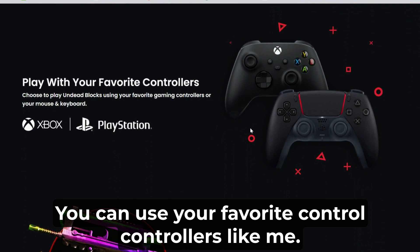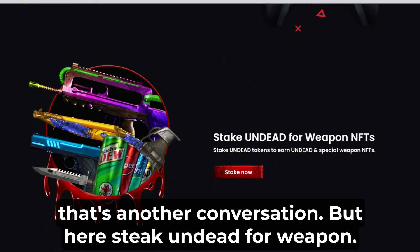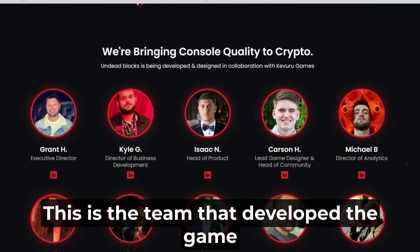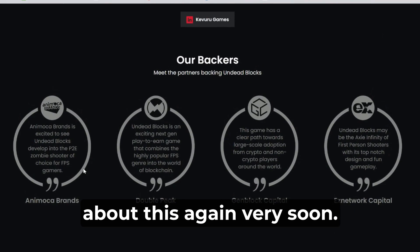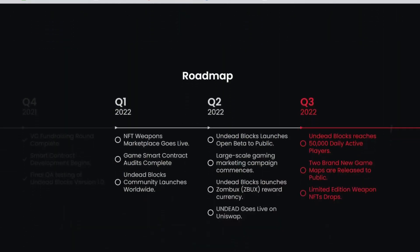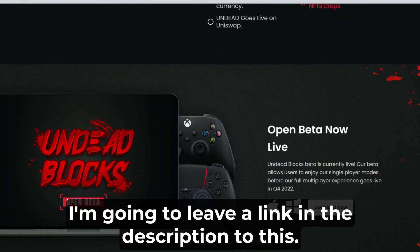Like me, I have Xbox controllers — I play Madden online, for those of you that don't know, but that's another conversation. Here you can stake Undead for weapon NFTs — they're bringing console quality to crypto. This is the team that developed the game. I have the feeling we're going to be talking about this again very soon. Amolka Brands, one of the big gaming designers, is also in support and working in concert. And right here we can see the road map — I'm going to leave a link in the description to all of this.